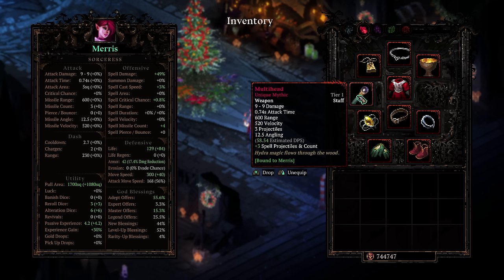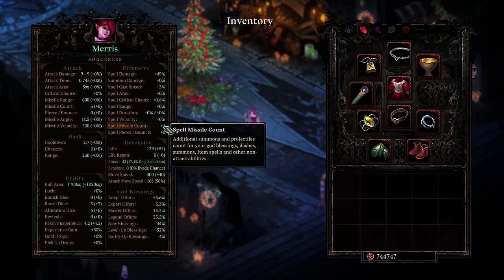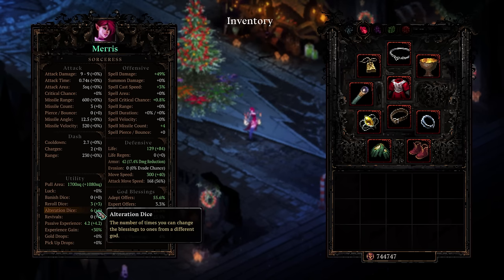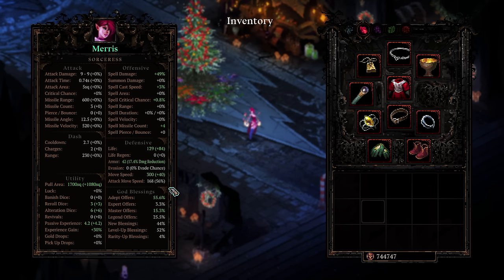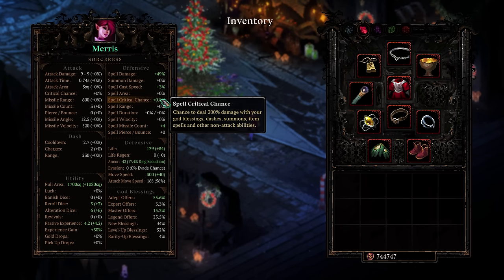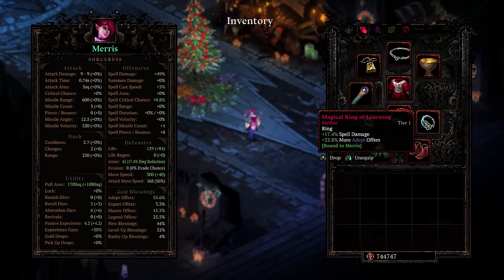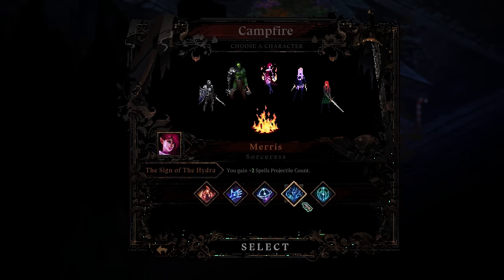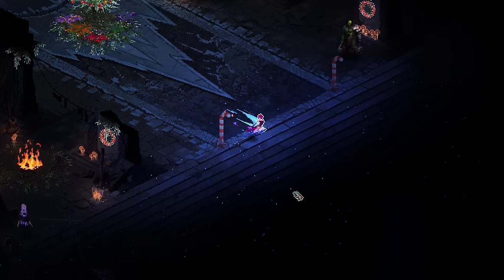We've got a little bit of spell damage and we're using a lot of extra spells — three here, one here. I've got six alteration dice to get what we want: decent master offers, not great not bad, decent life, not very much armor defense — we need to pick that stuff up on the shrine. Very small spell crit but decent XP gain. We're also not using infinite range today, we're using two projectiles, so we're starting out with plus six projectiles on our spells.